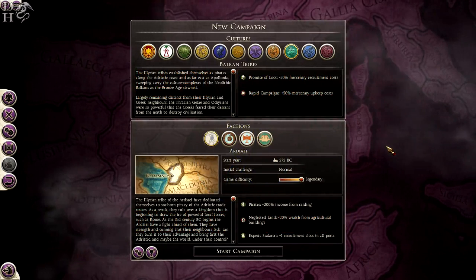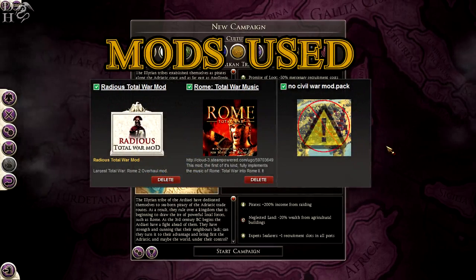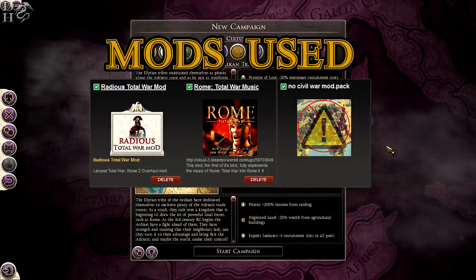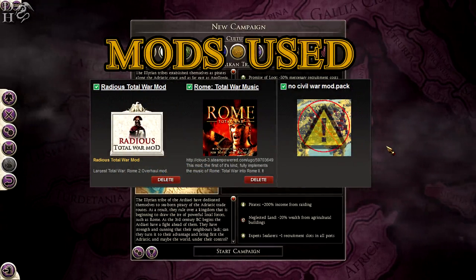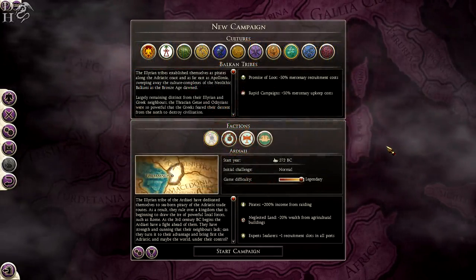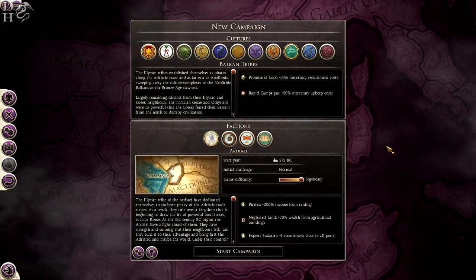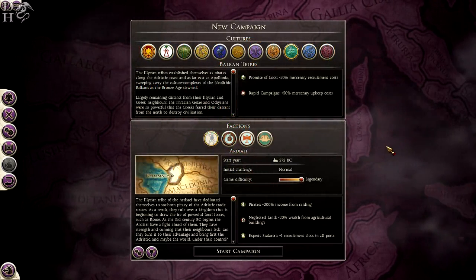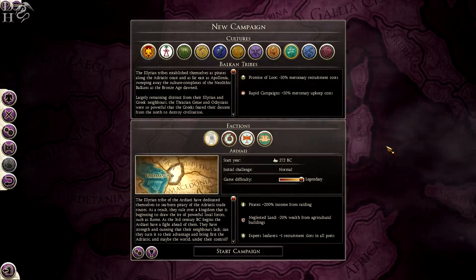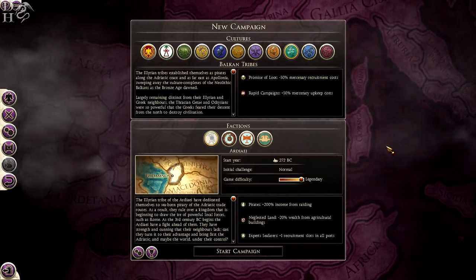This will be a legendary campaign. On the screen right now you can see the mods I'm using: the No Civil War mod, because I don't like the Civil War feature and the Gravitas mechanic doesn't work very well as a game feature. The second mod is the Rome Total War music mod, incorporating music from the original game, and the third is the Radius Total War mod, which is a total overhaul of the game.